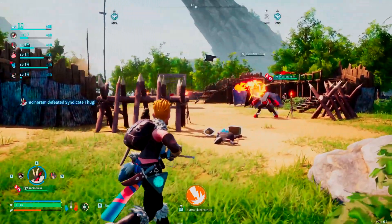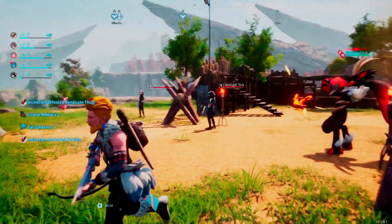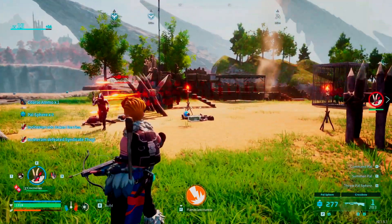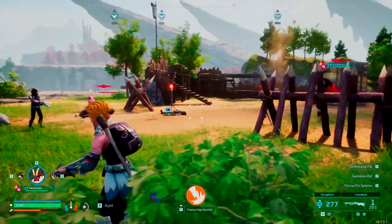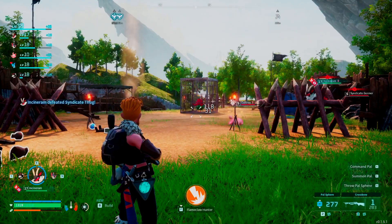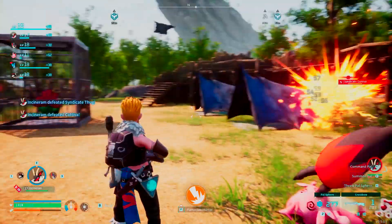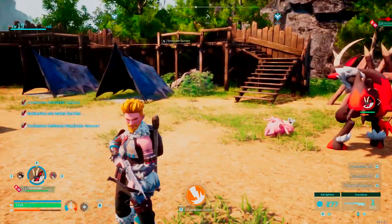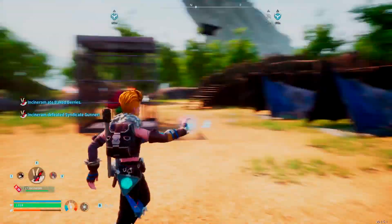Outposts, as you can see, belong to some sort of NPC enemy. Here we have the Syndicate Thugs, and they will attack you, obviously. The whole goal of this is to capture or release the pal that is in the cage, because that's what these outposts are — these thugs have captured some sort of pal. Who knows what they're doing with them, probably selling them on the black market or something.